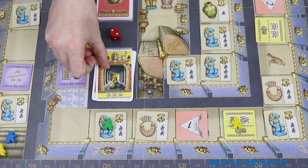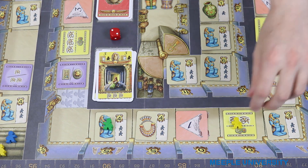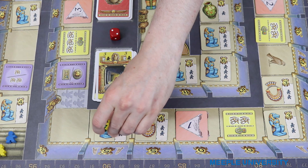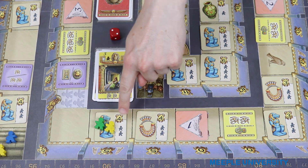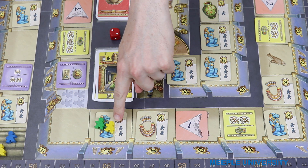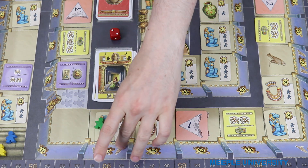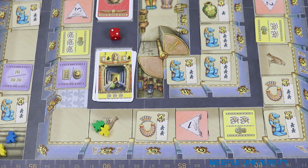The final type of special movement tile has a number between one and three and then the minus worker icon. This allows the player to move one worker that many spaces and then claim the treasure tile that he or she lands on with one fewer worker than would normally be needed. So in this case yellow's one worker with this card would be enough to claim this tile. This is another way to snatch a tile out from underneath somebody who thinks they have enough workers to claim it next turn.